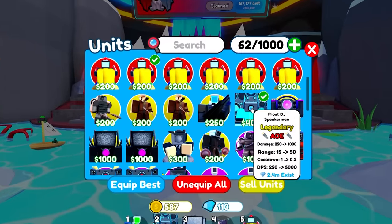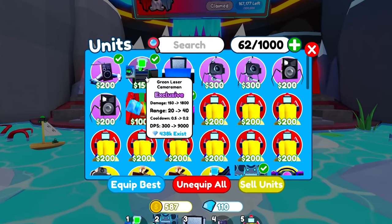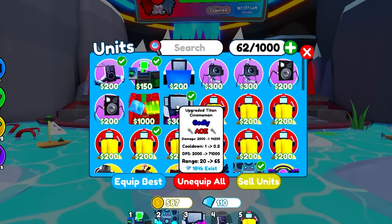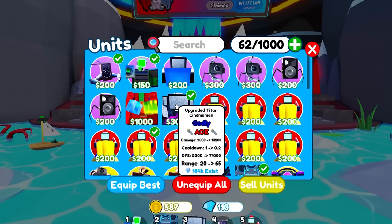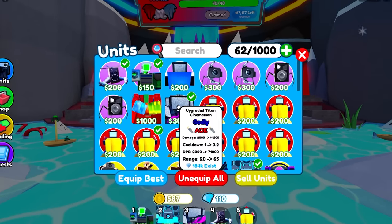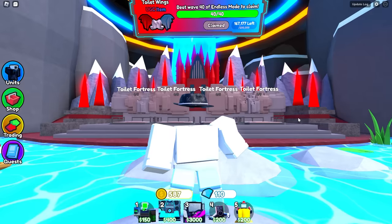The units you want to have equipped: you want an early game AOE, a slowing-down unit — most likely green laser cameraman — a repair unit, an income unit, and you want the upgraded titan cinema man. The reason you want the upgraded titan cinema man is because it's the most overpowered thing in the game right now, and there's no limit to placing it — you could place 15 of these and fully upgrade them. So without further ado, let's get into a round.